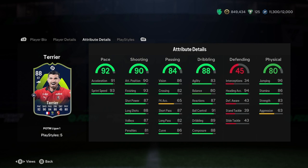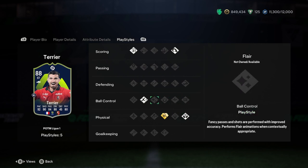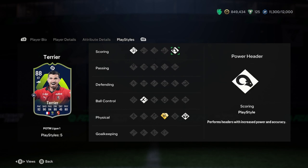Physicality — it's only 80, but it'd be around 86 if it wasn't for the aggression, and you don't particularly want high aggression. He has got one playstyle plus, and it is Acrobatic+, so he is going to be a bit of an aerial threat with that 94 heading accuracy. He's also got cool volleys. The other playstyles are Aerial, Rapid Finesse Shot, and Power Header.